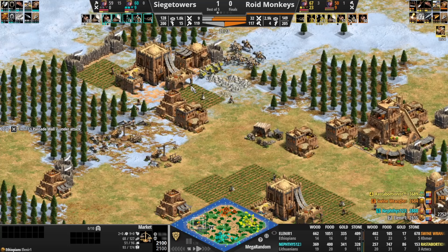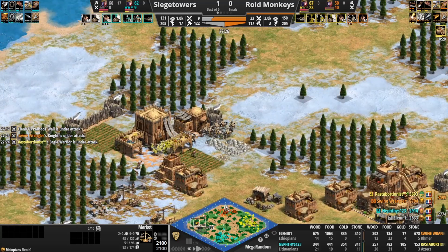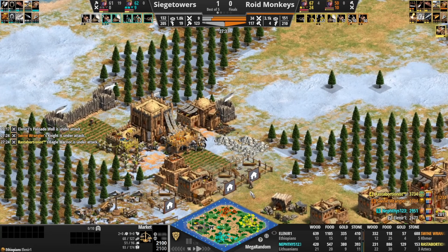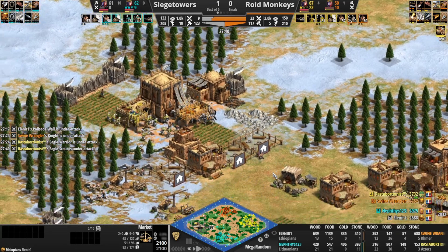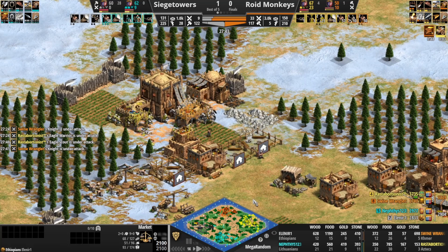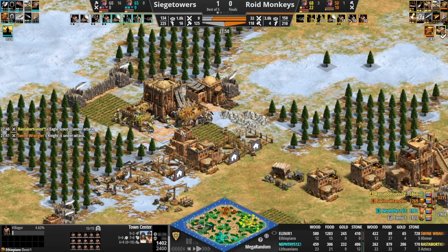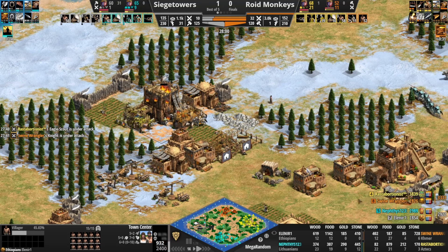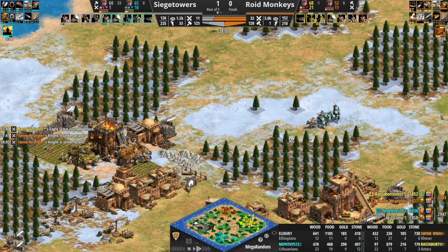Here we go — Eagles are in, just dive through and spread out throughout the eco, you could devastate this entire economy. Never mind, just drop the TC — look at these walls by Elenir, these are great. That is a heads up castle by Elenir. The plus one attack upgrade on the way for Swine Wrangler. Leitis! Here we go — do we have any relics yet? Forward castle for Swine Wrangler — Swine Wrangler are going to get that castle up. Engage the melee units here.